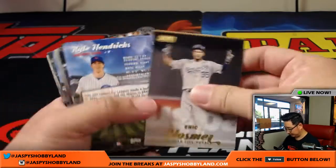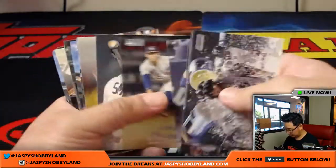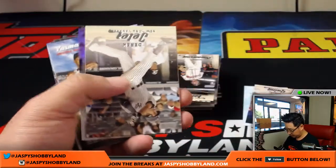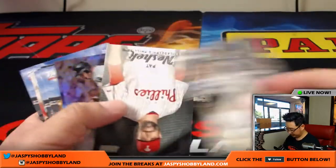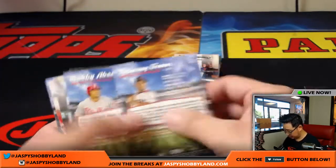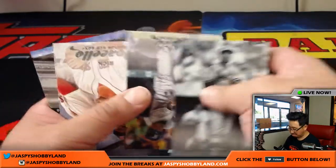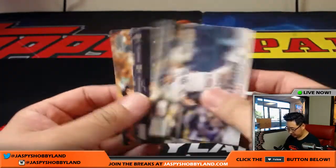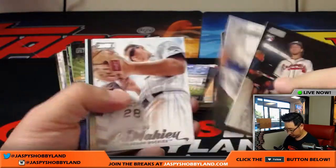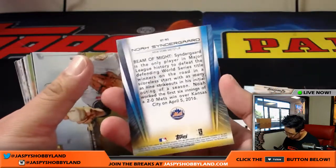Another redemption. Here's Gold Eric Hosmer. Nice Derek Jeter. Jacoby Jones — that should be numbered. Yep, 8 out of 25 on that Jacoby Jones. That's a cool shot of Ozzie Smith. Zach Greinke scoreless streak — some more Zach Greinke. Gold Noah Syndergaard — that is not numbered.